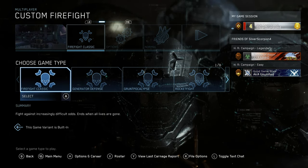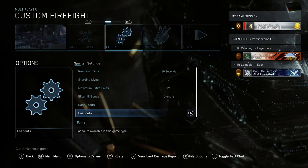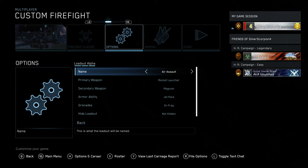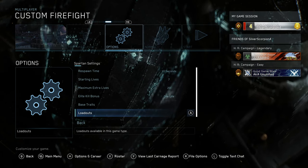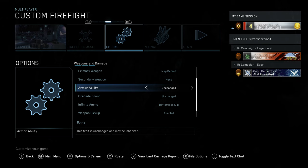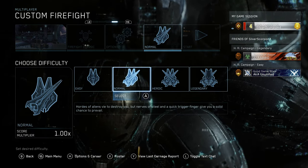I'm going to select Firefight Classic, go to the settings, go to Spartan Settings, then go down to Loadouts. I'm going to change the primary weapon on my first loadout to a Rocket Launcher. The armor ability for this first loadout is Jetpack already, so we have that taken care of. I'm also going to change the weapons and damage to infinite ammo and bottomless clip so you don't have to reload.